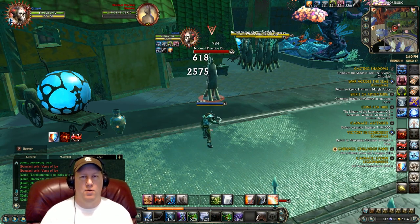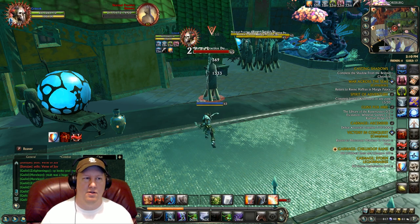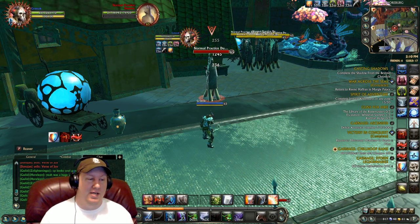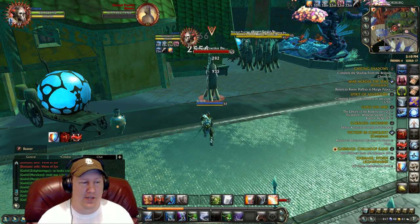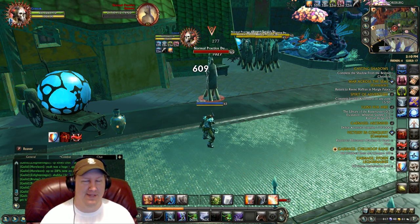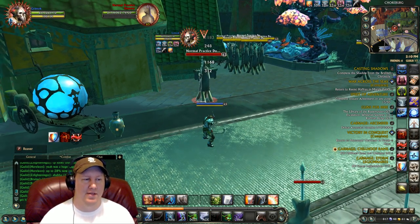I find myself really using the burst macro a lot to maximize DPS rather than going to the spam button, but if they've already got dots on them and you're not trying to blow your burst on somebody, you can just go to your spam button. Once you've got all your dots and bursted them, the finisher you'll primarily be using is Dire Blow, so make sure you hit that. It's all about the dots — the more dots you have on a person, the more your abilities are going to hit.